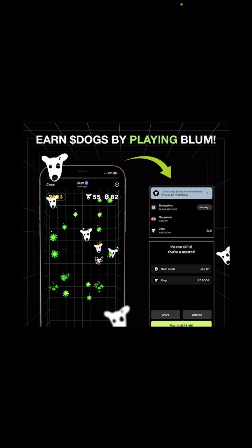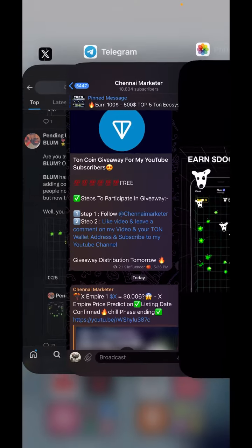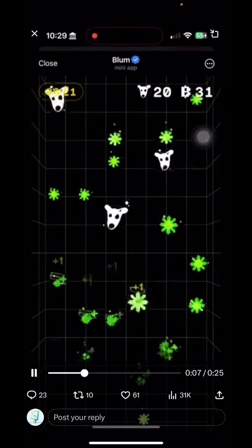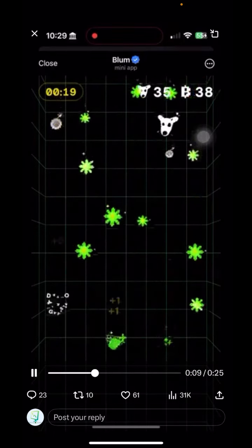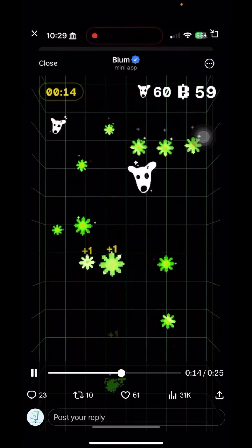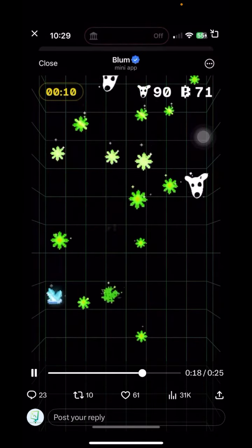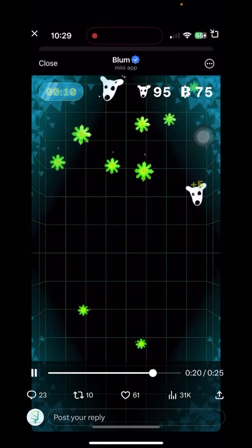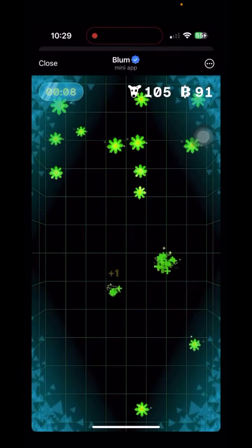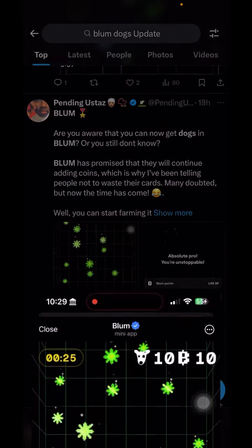You must have tickets with you — you can use your tickets and earn Dogs tokens. The game works by tapping on normal Blum points to earn Blum points, and if you click on the dog symbol you'll be able to earn five Dogs per click. So correctly clicking on the dog symbol gives you five Dogs per click, which increases interaction inside the app.